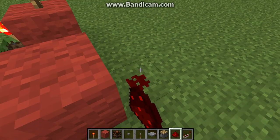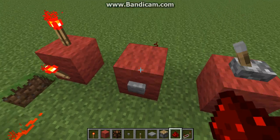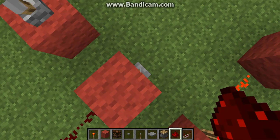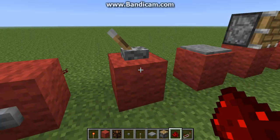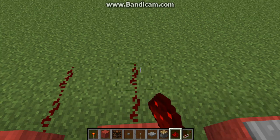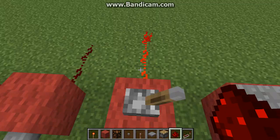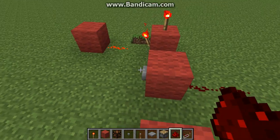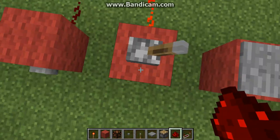We have a button, which pretty much just does what it says in its name - it's a button which turns on redstone. And if we have more redstone we can just do this, and it'll stay on, because it's not just being pushed in. Then right when it comes out, that turns off.